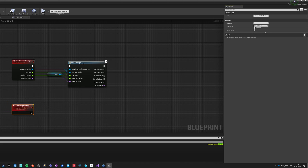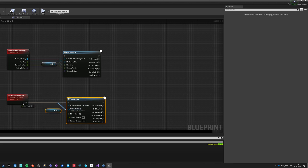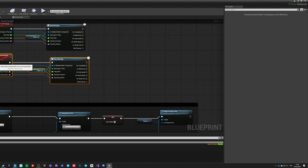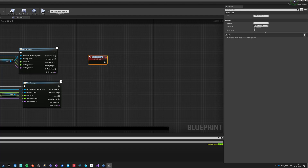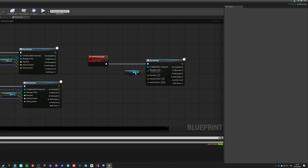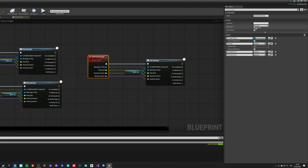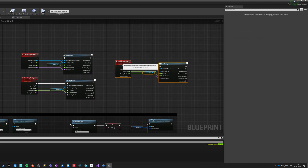ServerPlayMontage can only be run on server if you are the owning client — this event can be triggered only internally by the owner of this blueprint. It would do exactly the same play montage, then push forward all of this. From this point we want the server to also do a multicast, so we need another custom event called MultiPlayMontage. This one would be multicast and reliable, doing the same thing — but we always want to play it on our skeletal mesh inside the character.